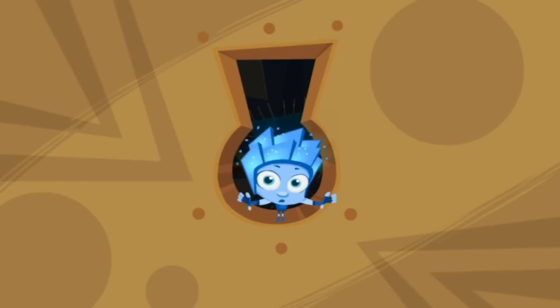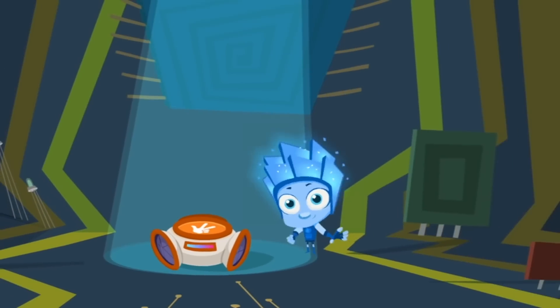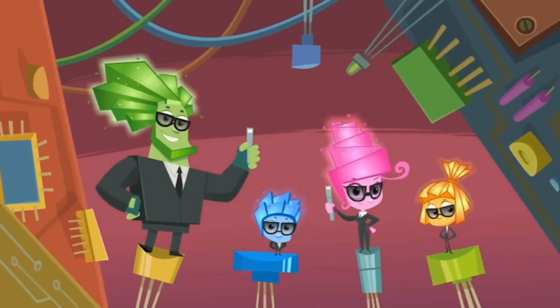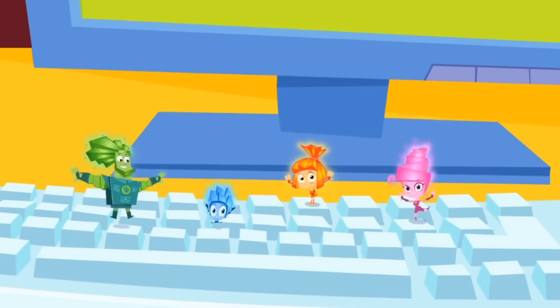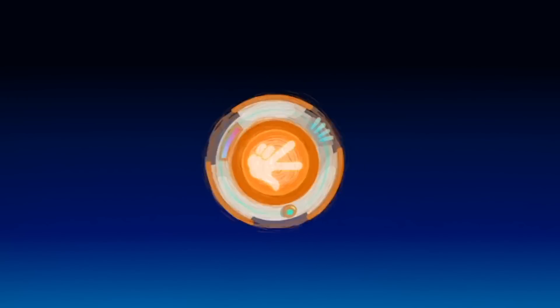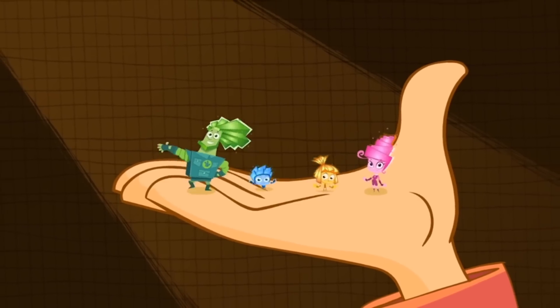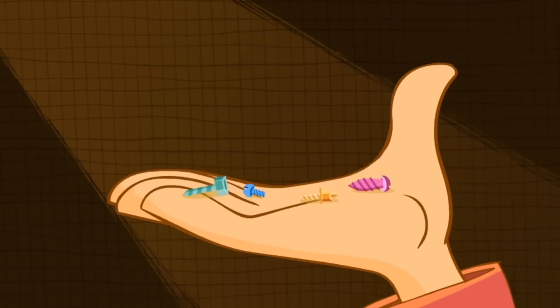Fixies have a special sign I happen to discover. They hold three fingers in the air and flash it to each other. They send their greetings to you, they sing them and they shout. But if you meet a Fixie, please, don't let their secret out.